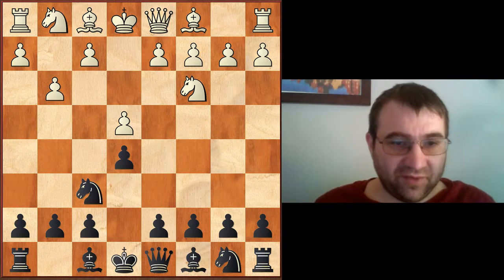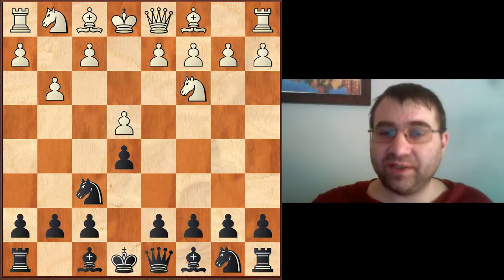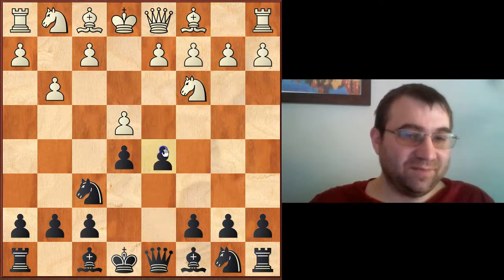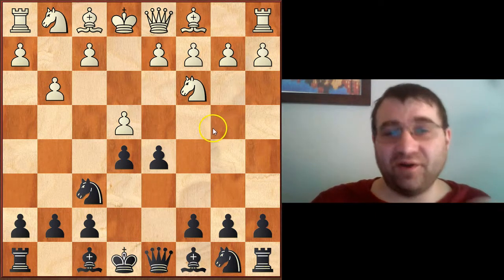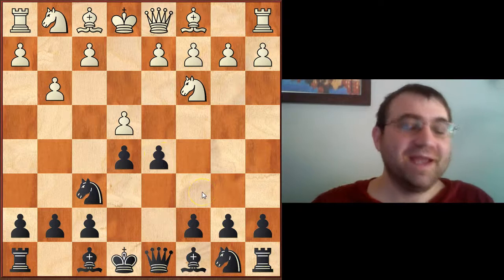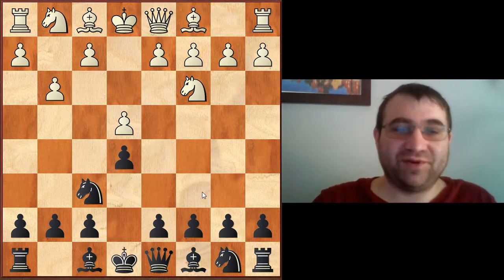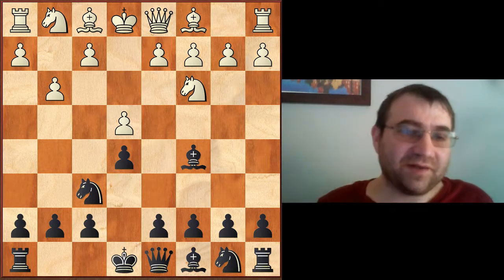There are two options against the move g3, and I recommend them both equally depending on your style. If you like defined pawn structures — kind of like Kramnik — I think the move d5 is for you. You have two really cool options with d5. If you're a sacrificial player, you can play a sacrifice after d5, e takes d5 — you can play the move c6. This sacrifice is probably very acceptable, and that's the variation we'll cover last. First, we'll cover the more sedate variation: can we just develop our pieces? Can we just play bishop c5? And the answer is yes, of course we can.